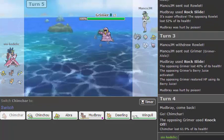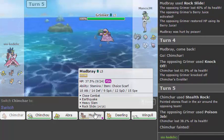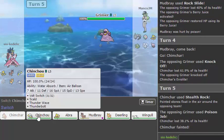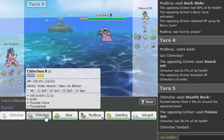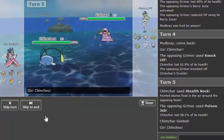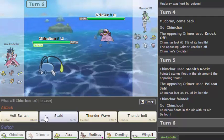How much did the first Poison Jab do — 25? That seems like a Little Cup roll to me. Little Cup rolls are ridiculous, by the way. I might not go Chinchou here because then I won't have anything for Onyx. Actually, I'll have Deerling. Okay, I think I'm going to go Chinchou here and try to hit him on the specially defensive side since he obviously has Berry Juice and not an Assault Vest or something. I'll just go straight for a Thunderbolt.